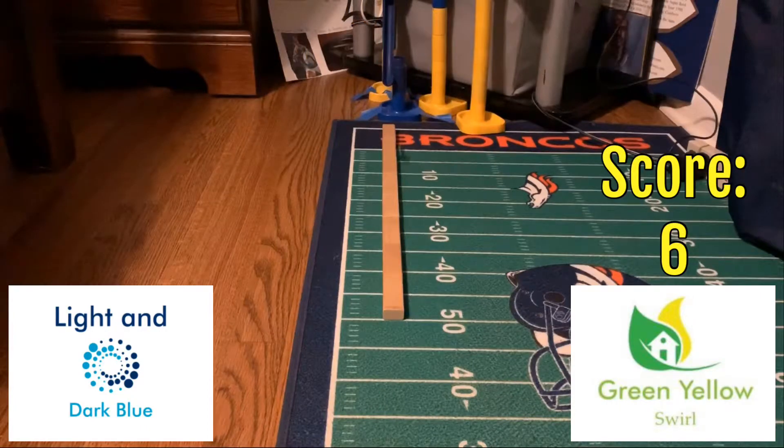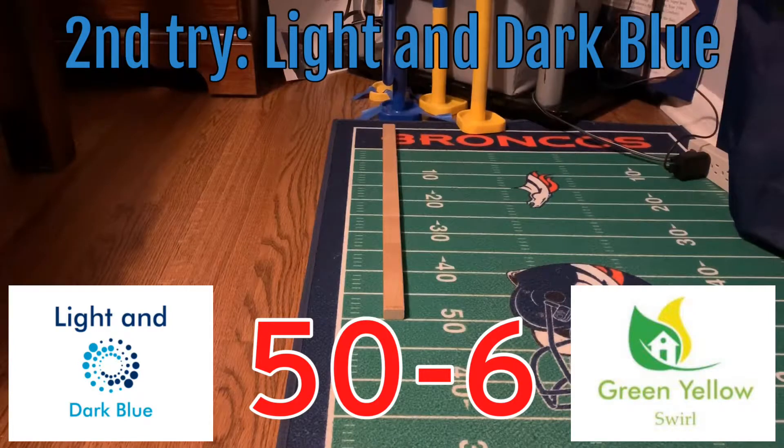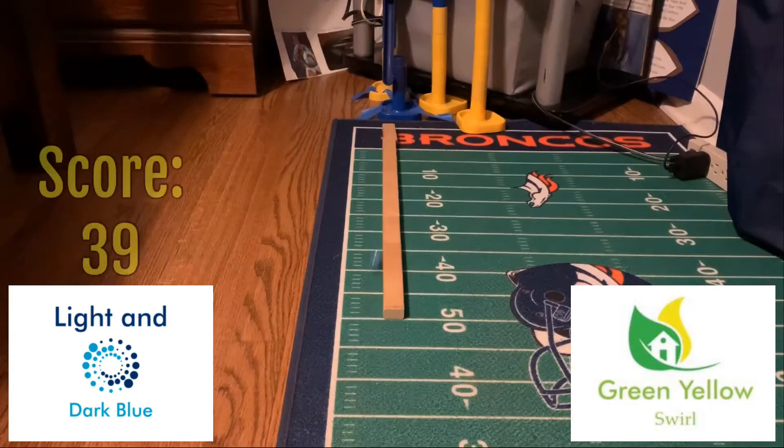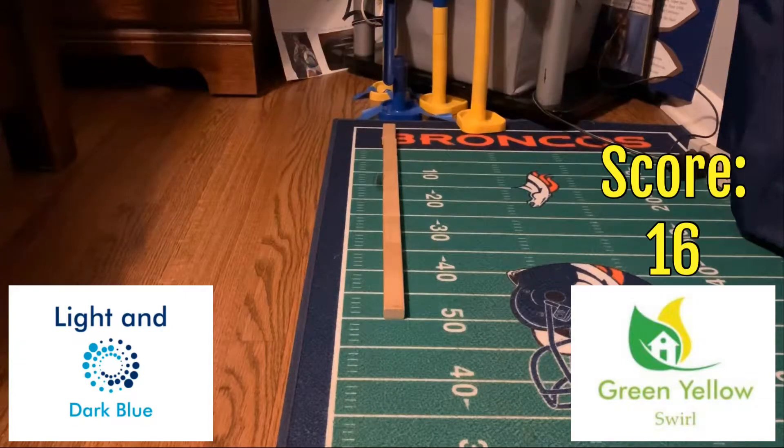On green yellow swirl's first try, he only gets six, so light and dark blue puts the pressure on green yellow swirl, and it turns out to work out for him. Light and dark blue does not need to do much on the second try to clinch, and he does — he gets way more than needed, a 39 on his second try, putting up a total of 89 in the game. Green yellow swirl falls to one and three.